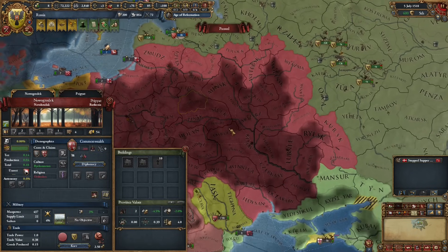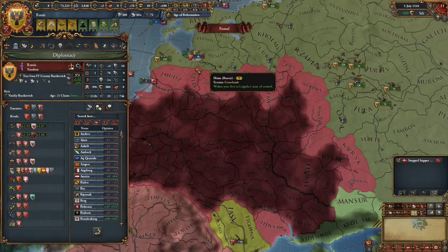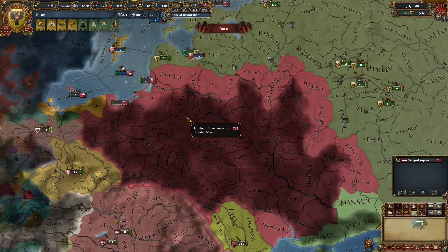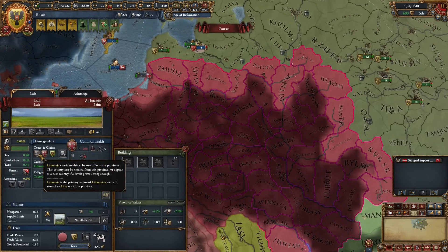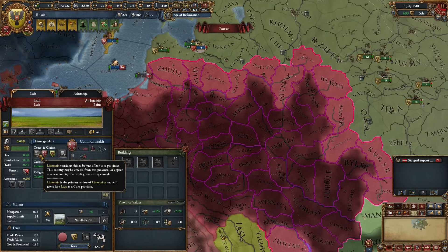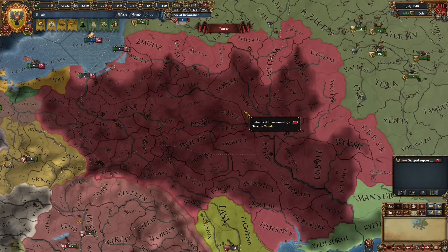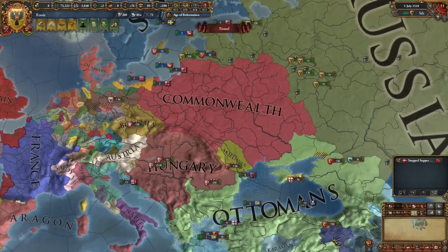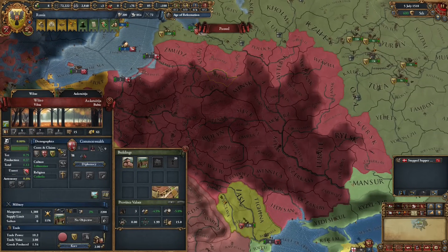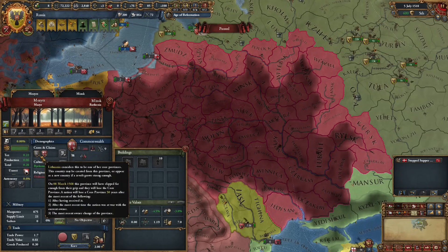It's only 1518 and the Commonwealth is a pretty typical nation here who, if they don't get wrecked by the Ottomans, they're going to be very large. I've just formed Russia at Admin Tech 10, and the Commonwealth has just formed at Admin Tech 10 as well. We're going to do one of the larger, more consistently available defections - Lithuania - and I'll show you exactly how to achieve this if you are able to defeat the Ottomans in just about one war.